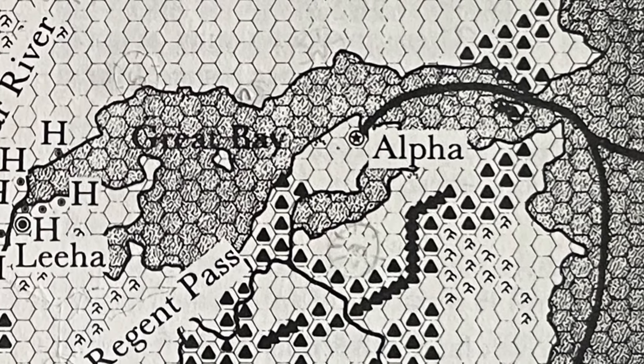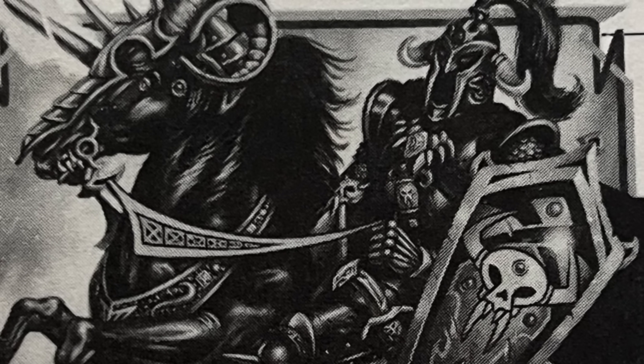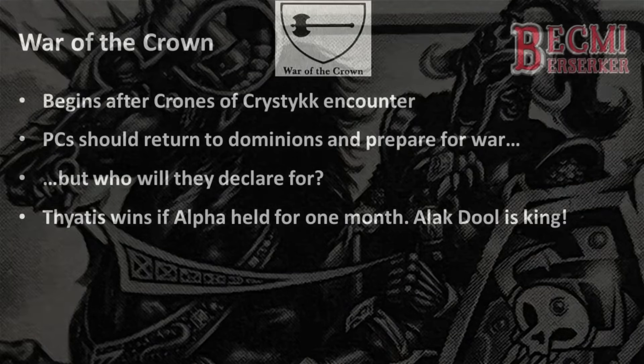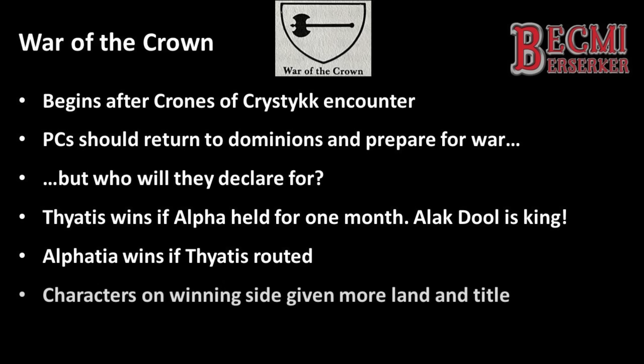Although there are fewer Thyatian forces in the campaign, their troop numbers more than make up for this. Thincalad the Brave, Emperor of Thyatis, has thrown everything into this invasion. The fate of the outcome rests on the roll of the dice. We are told that if Thyatis captures and holds Alpha for one month, Norwald becomes part of the Thyatian Empire with Alakdul as its new king. Should Thyatis be routed, defeat sets the empire back 50 years. Those that stuck with a victorious King Erichel are once again rewarded with more lands and titles, and at the end of this adventure a player character may have quite a significantly sized dominion indeed.